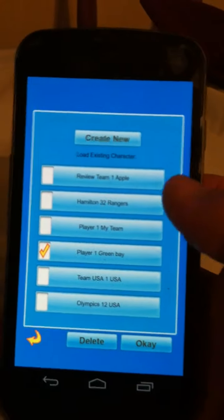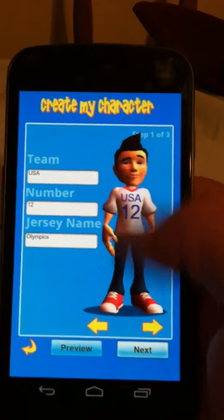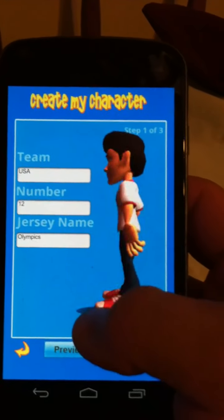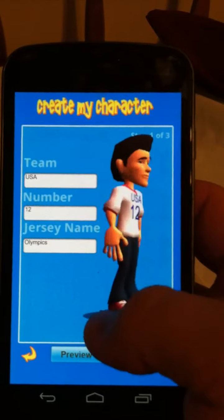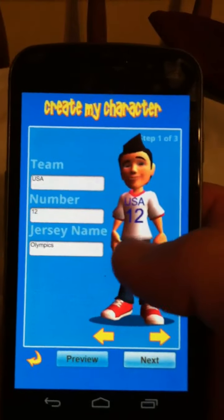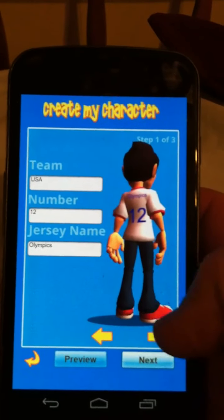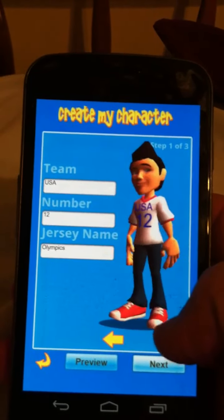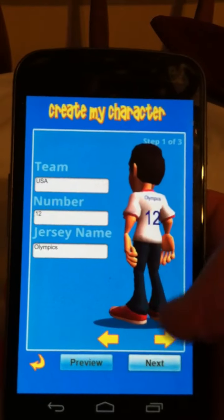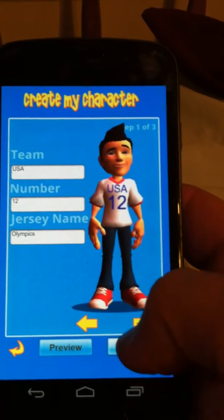Here's where you create your team, so you can save some after you build a character. Once you create new, it brings up the one I was working on — here's my USA character. I put in USA as my team, jersey number 12, kind of saying this is the 2012 Olympics, and on the back I put 'Olympics' instead of a character's name. You could put in Michael Phelps — he has 18 gold now — on the back with USA on the front.